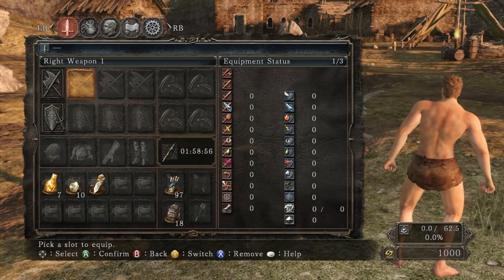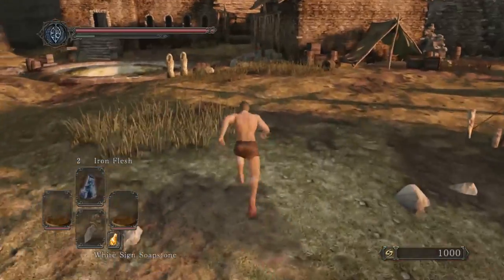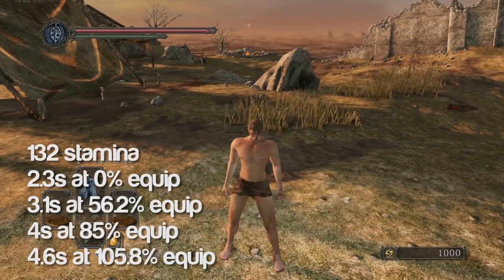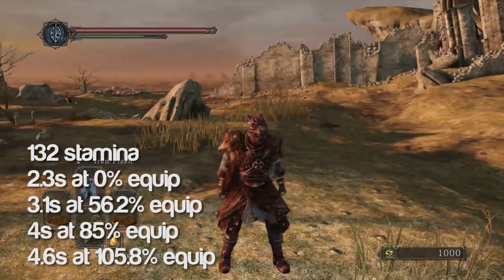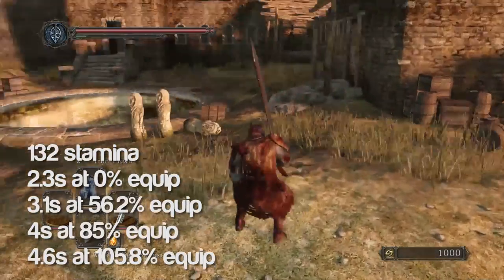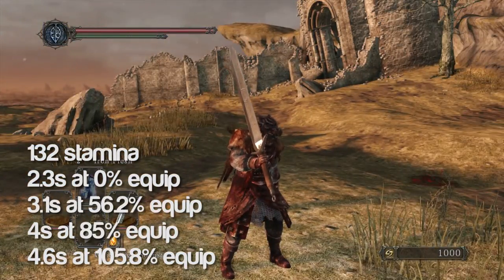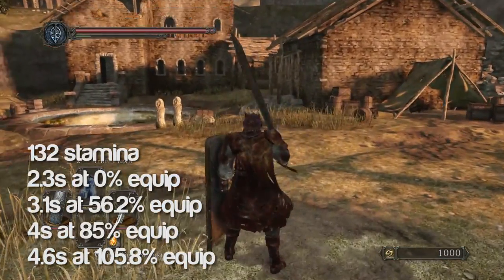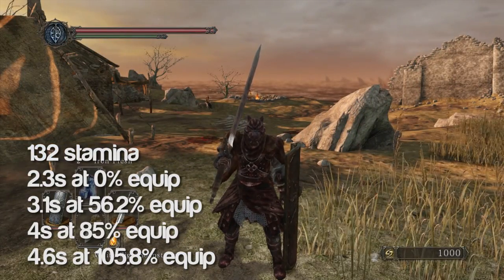Equipment load also affects stamina recovery rates. In this test, I had 132 stamina and at 0% equip load, it took 2.3 seconds to fully recover stamina. At 56.2% equip, it took 3.1 seconds to recover, and at 85% equip load, 4 seconds to fully recover, and at 105.8% equip, 4.6 seconds — so double at over 100% equip load.